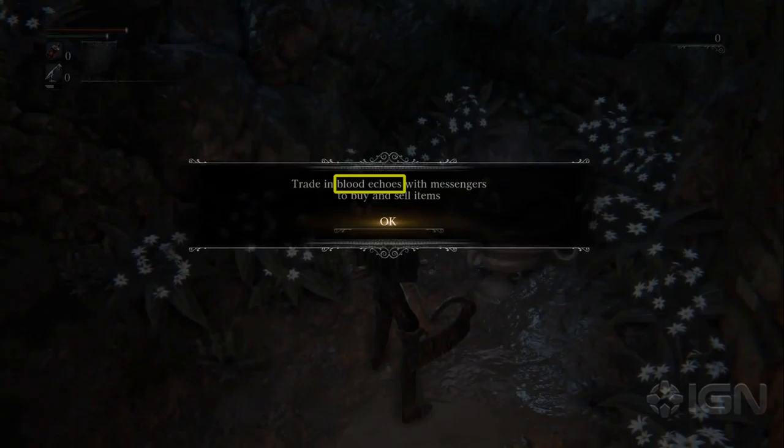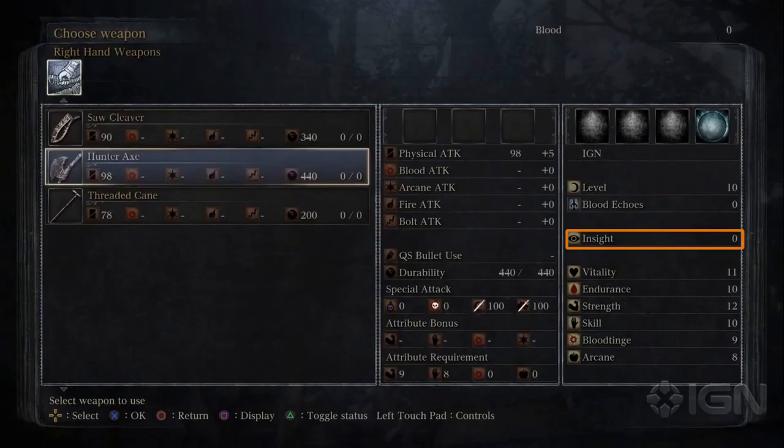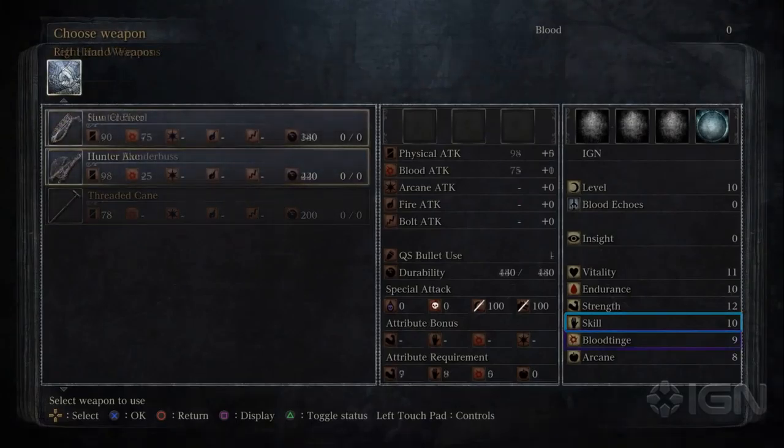Blood Echoes could serve other purposes but this is all I know so far. Insight is ironically one of the few things I really can't tell you anything about, so I'm going to skip this one. Vitality is the primary stat for upgrading health. Endurance is the primary stat for upgrading stamina and possibly the equip load. Strength is the stat needed for certain weapons and items, and Skill is basically the Dex equivalent.